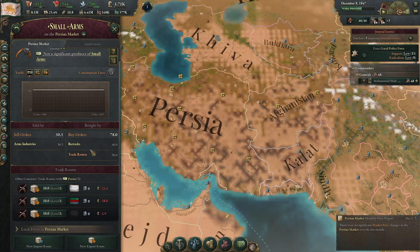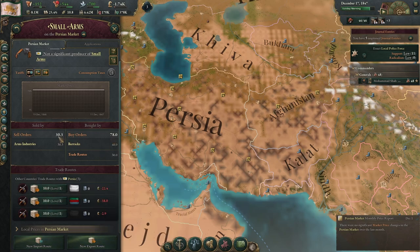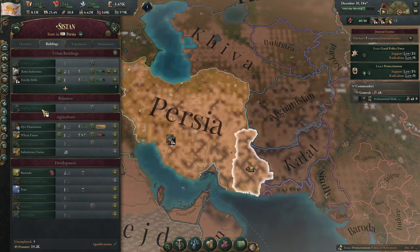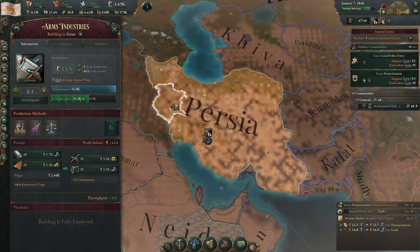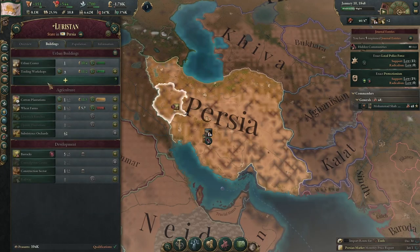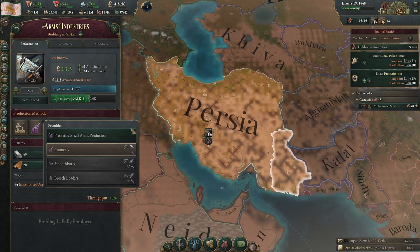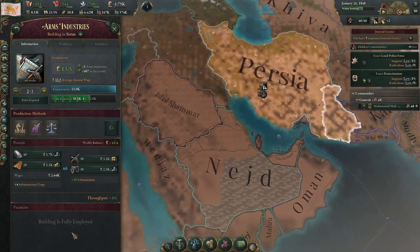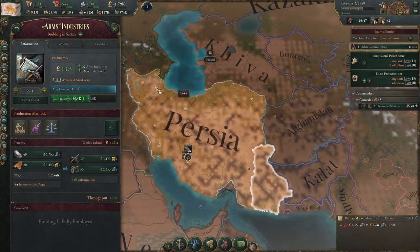They're each buying about 10, so 30 total — that would be double our current sell orders, which would make it extremely affordable for us to have small arms here. Another thing we could consider is putting another arms industry somewhere else and having it specialize only in small arms — keeping it on prioritized small arms production, then having the other one increasing artillery production. That can be a pretty efficient way of doing it. But we're not going to have a huge military, so I'm just doing it this way.